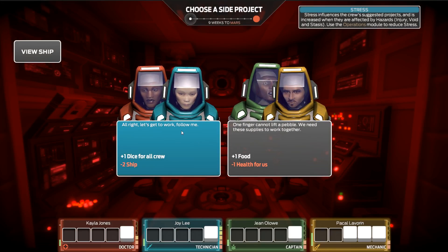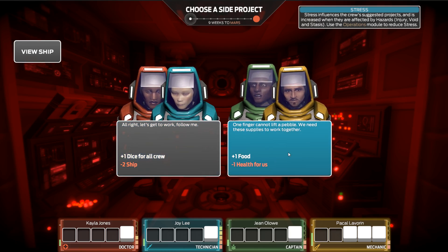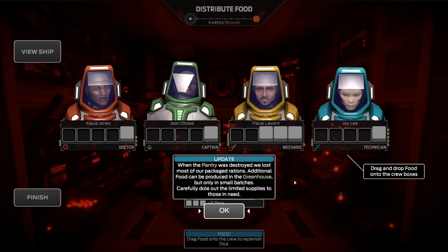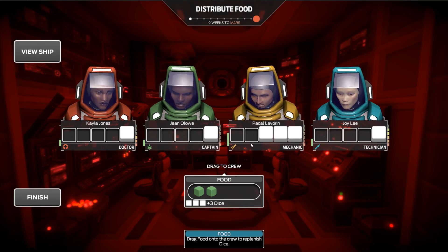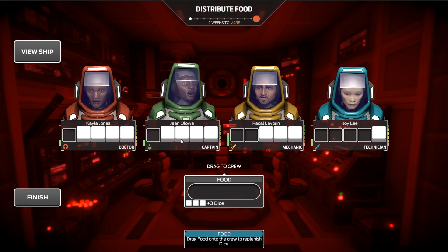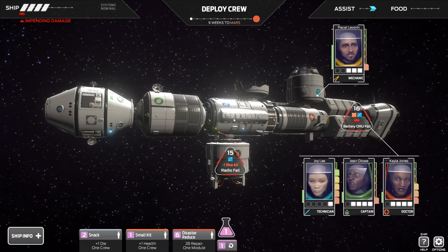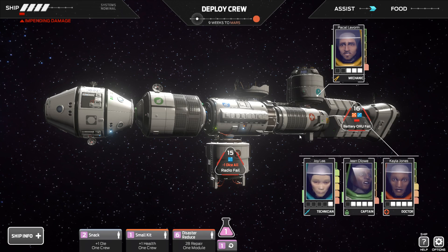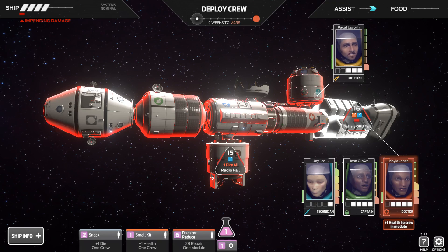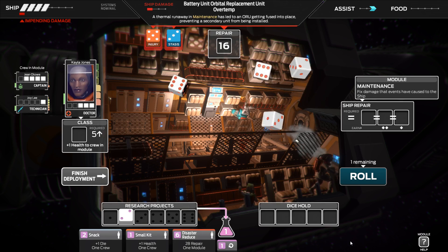Choices: plus 1 dice for everyone and negative 2 ship. Plus 1 food and negative 1 health for these 2. I'm going to go with that. It's going to hurt them because they're both on 1 HP now, but it gives us enough food to give the captain and the doctor a piece. Obviously we're going to get something that damages us straight after we do that.